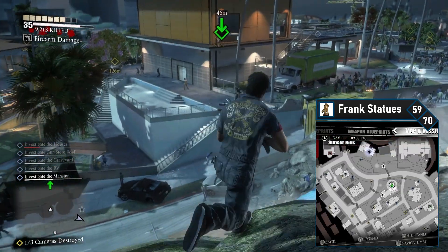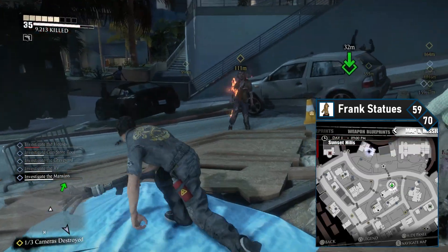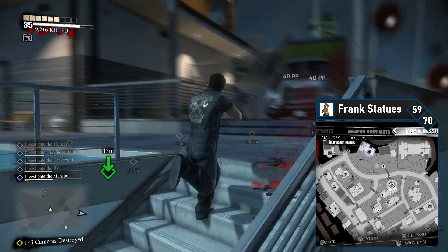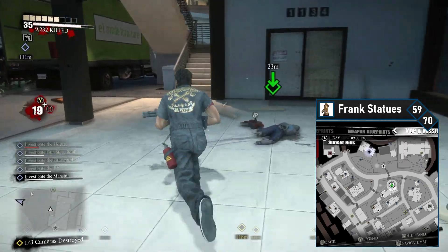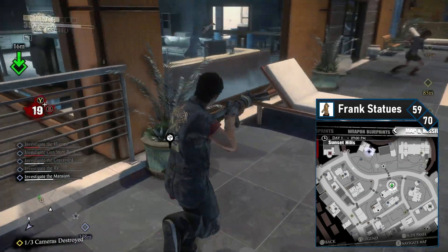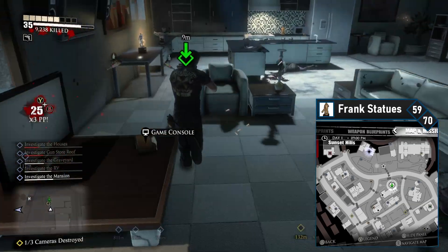Frank 59 is southwest of the mansion and in your line of sight from the last Frank. Drop back down to the street and work your way around the house to the outside staircase. Climb this to reach the second level. The Frank is in here — just head to the table under the painting on the left side and pick it up.